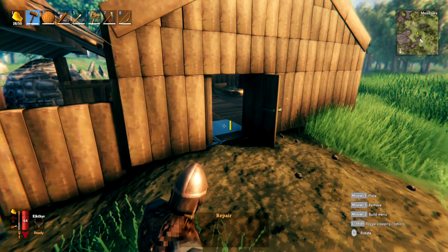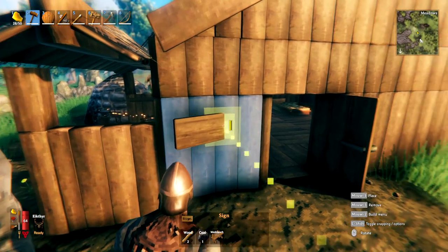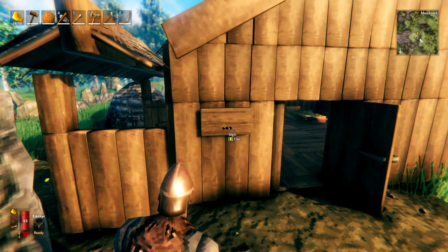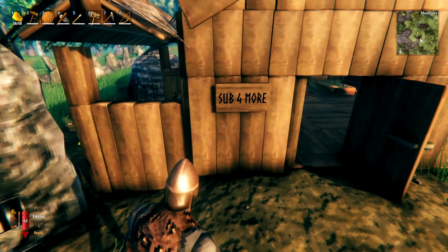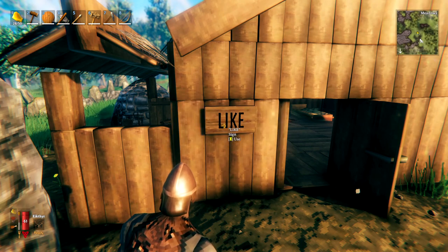Once you have coal, you can right-click with your hammer and go to furniture to select a sign and place it down. One side has three dots — that's the side where you can write text. Press E near the sign to type whatever you want on it and confirm with Enter. You can also press E again later to edit the text on the sign.